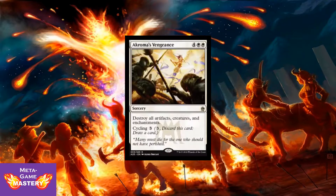And of course we have Akroma's Vengeance — 6 CMC, 4 colorless, white, white sorcery. Destroy all artifacts, creatures, and enchantments. It also has cycling for 3 colorless mana. Really just a straightforward, good board wipe. And if you don't need it early or don't have mana for it, just cycle it out of your hand.